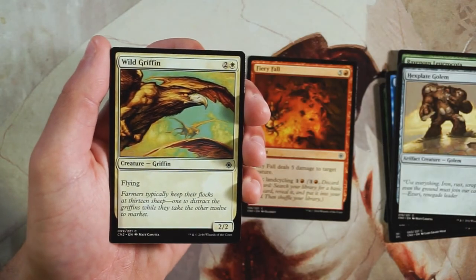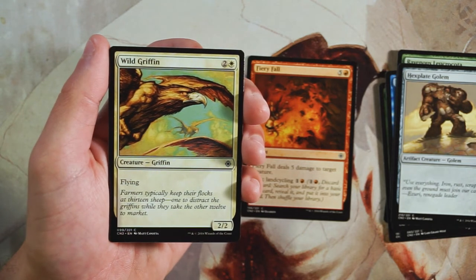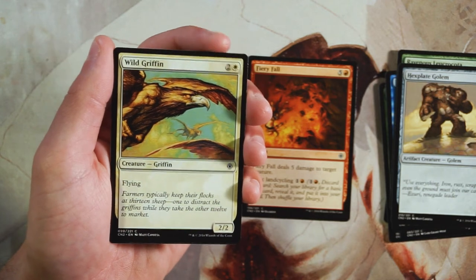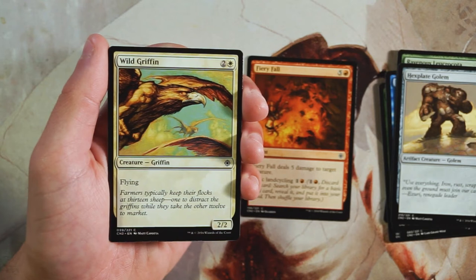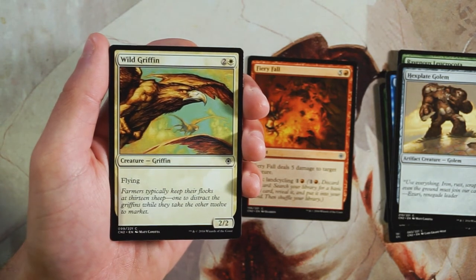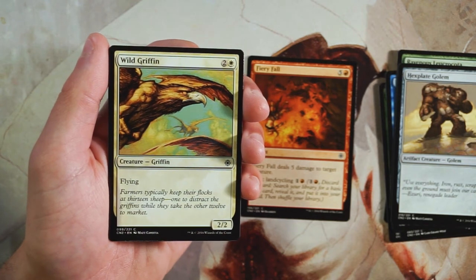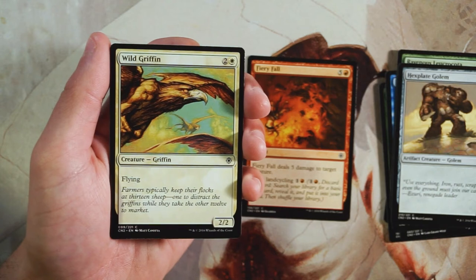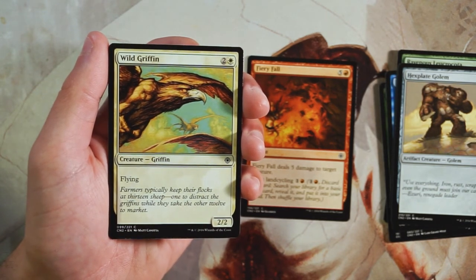Wild Griffin is a 2/2 for two and a white with flying — a pretty straightforward, reprinted card. It's actually a really serviceable three-drop; flying for 2/2 at three mana is perfectly fine. It's not a better pick than Fiery Fall in my opinion, but I'd absolutely want it in a blue-white flyers deck or something like that.